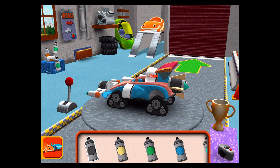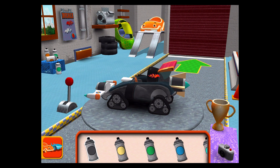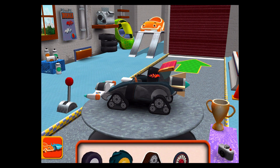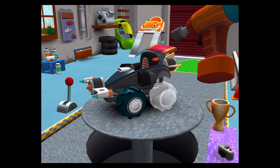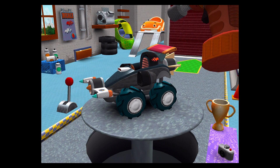Paint! Choose a color, then tap the car part you'd like to paint. Tires! Drag to add one to your car. Tap the tires to fasten them to the car. Good! Next!